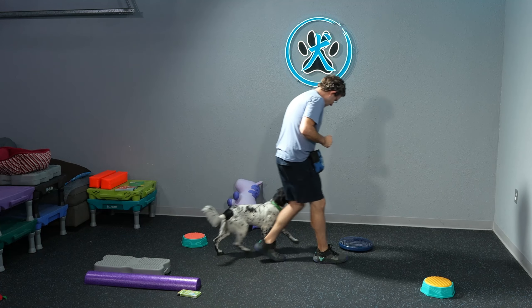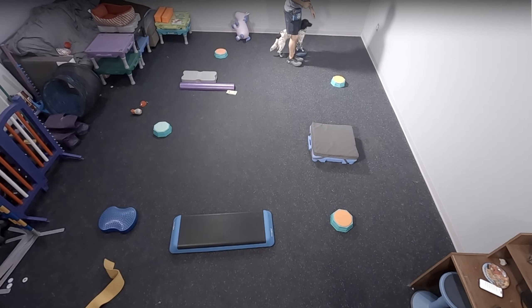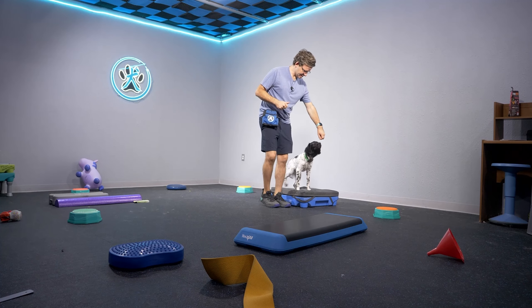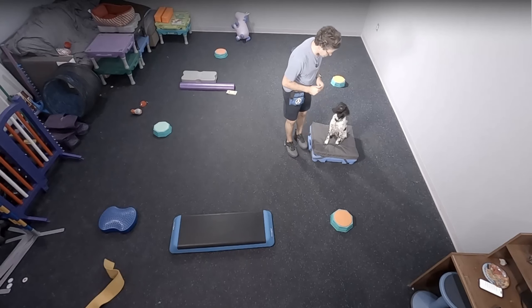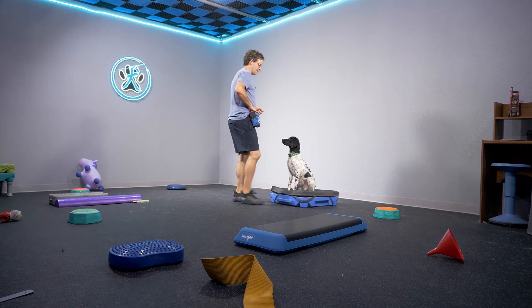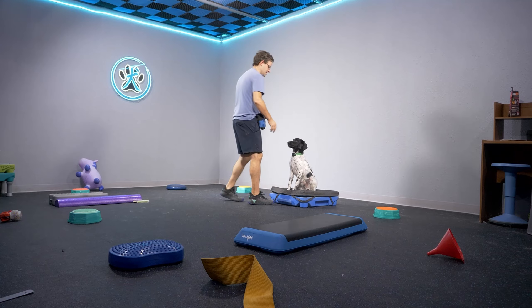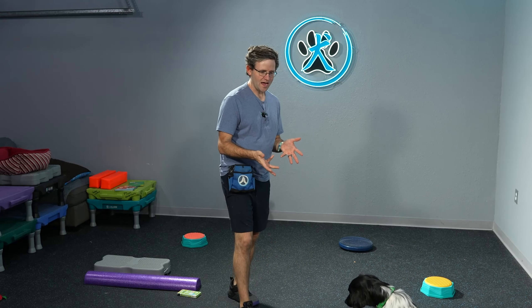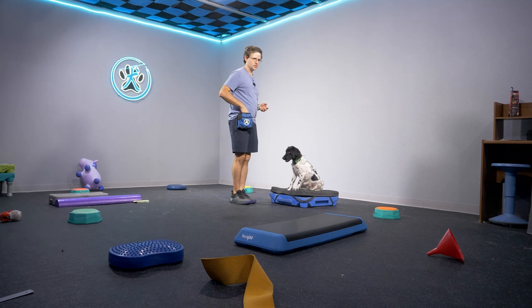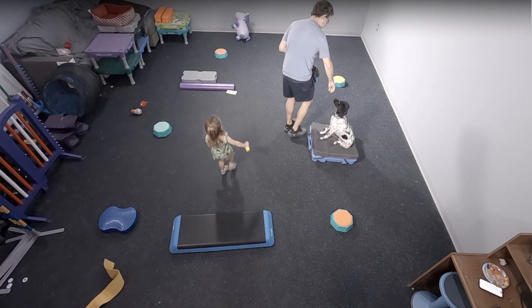We stop here on this little wobbly pad, then on this training pad. In this type of training environment I might also work on my stays for a little bit — he's on the pad, I tell him stay, walk a couple steps away, come back and reward. If you have a little training table at home, that's what you can do as well. You don't have to go in a square or always in one direction — you might go counterclockwise as well.